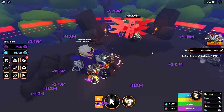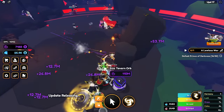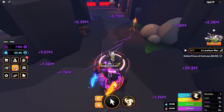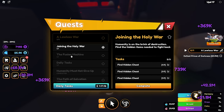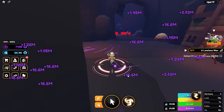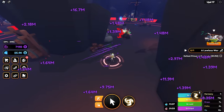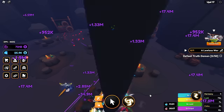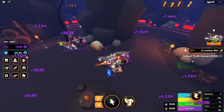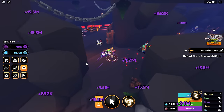We gotta go take out these bosses real quick. Let me start opening these up with the 3x luck event going. So the quest we gotta do now is the torment raid, but we kind of gotta get stronger before that. Let's see what we get from these quests. We gotta defeat the Truth Demon — we gotta defeat 50 of these guys.